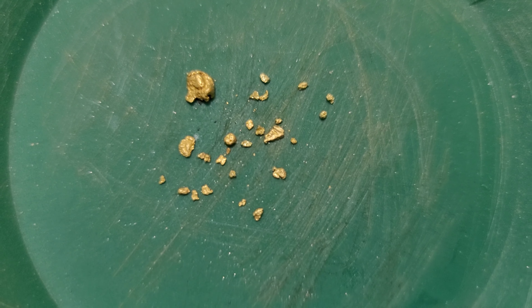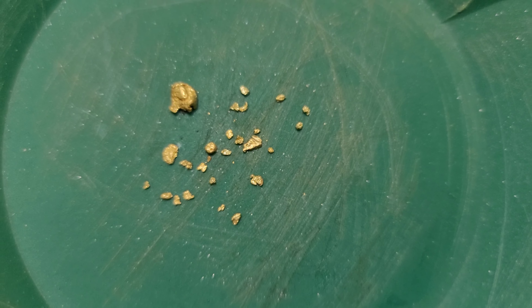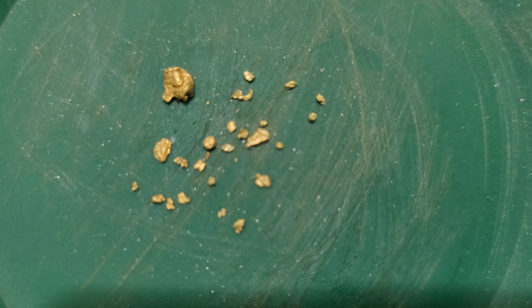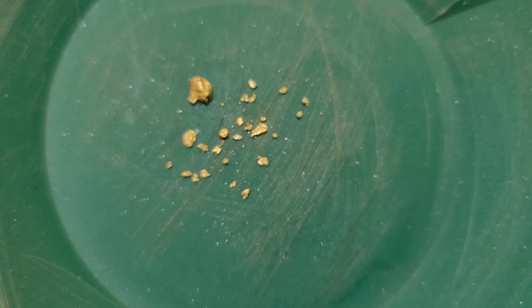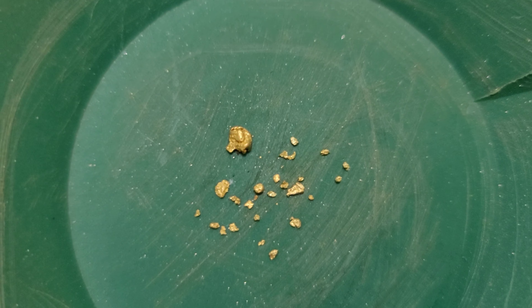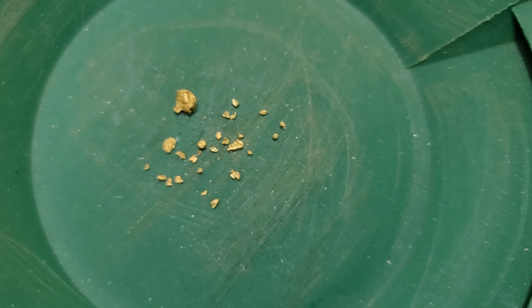Before we head to the creek, I just want to remind everybody about the contest that we did last week. I'm going to be announcing the winner at the end of the video, but this is the gold that you'll be winning. This is a half a gram from the Croissant Mine — this is hard rock gold, got a little .3 picker there, but a total of .5 grams.